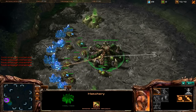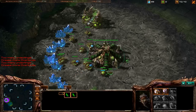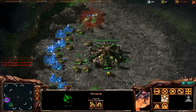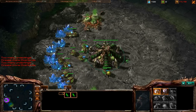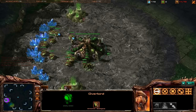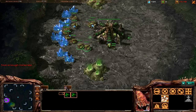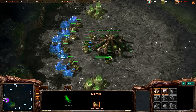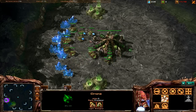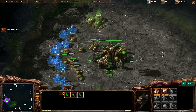It's very risky going 14 hatchery in ZvZ obviously, because if your opponent goes 6 pool you just die. A good safe build is to go over pools — that's building a spawning pool directly after your first overlord — which gives you just enough time to build some Spine Crawlers and some Zerglings by the time his 6 pool Zerglings get to you. That is always the plan. And that's exactly what we're going to be doing, building our spawning pool here to try and create a solid wall.